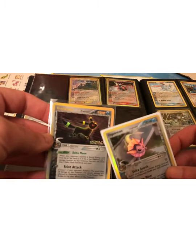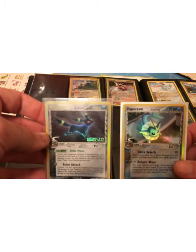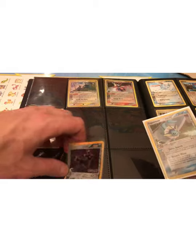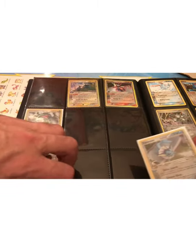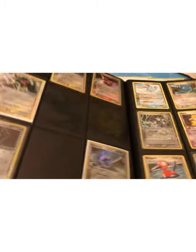So here's some more Eeveelutions — this one is a reverse holo, this one is just a rare holo. But it's a nice set, the EX Delta Species set, just for the fact that it has all of the Eeveelutions. You can get them with a nice Delta Species stamp on them. They look great.